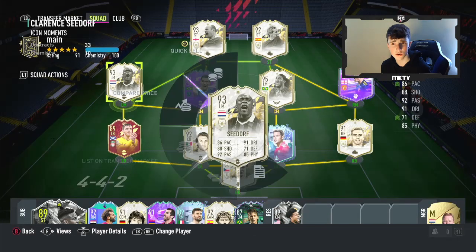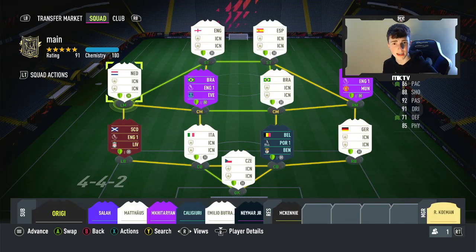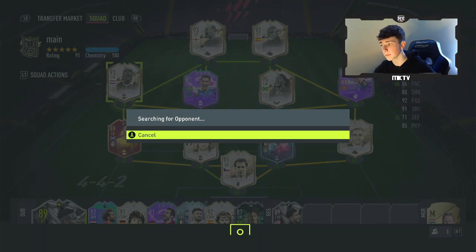A very, very good card for around 650,000 coins. We're going to be playing him in left mid so we get him on 10K, and we're going to be playing him in the centre mid role — we'll play him as a CDM in a 4-2-2 and see how the card actually is. Getting into the first game boys, if you do enjoy, smash those thumbs up, subscribe, and I'll be right back boys.